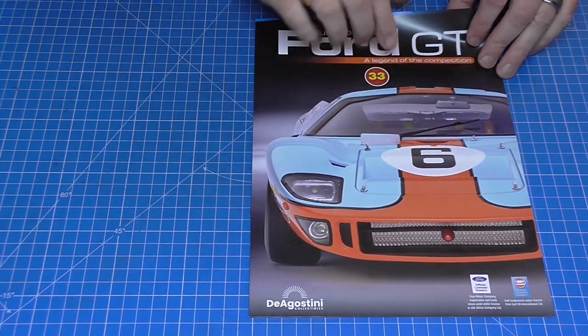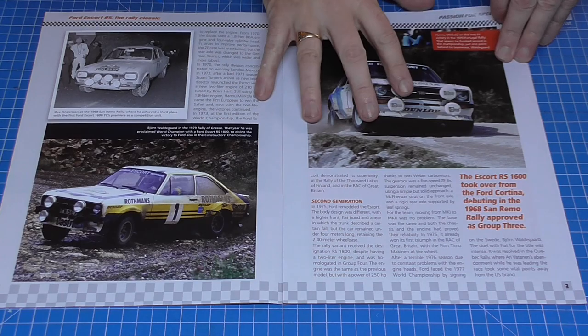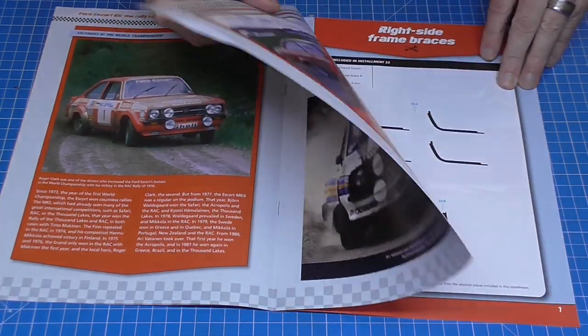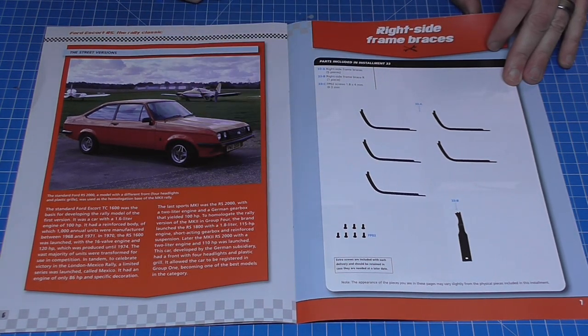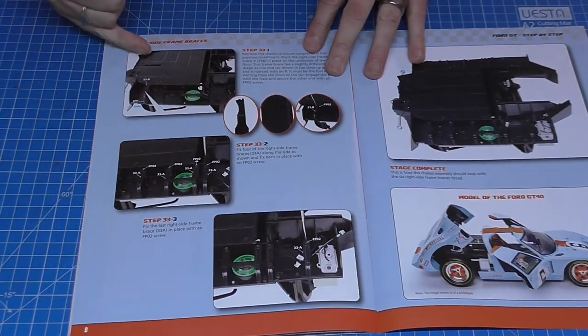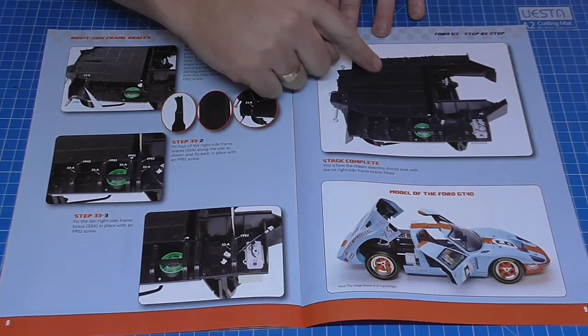Every stage comes with its own magazine — this is what it looks like. Just a quick flick through: everything about rally cars, GT cars, and we've even got a Ford RS2000 in there as well, pretty cool. In stage 33 we're going to do the right side frame braces. We need the interior and we're going to put these braces in place.